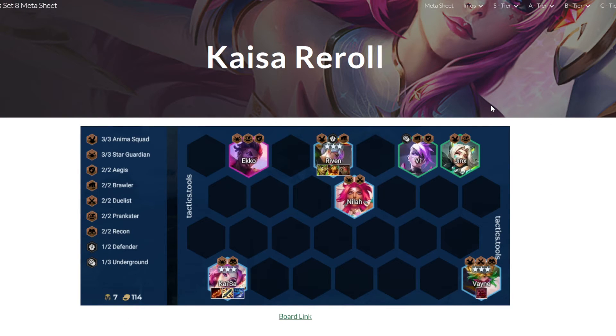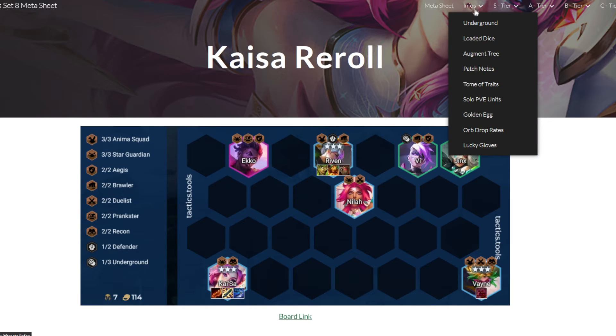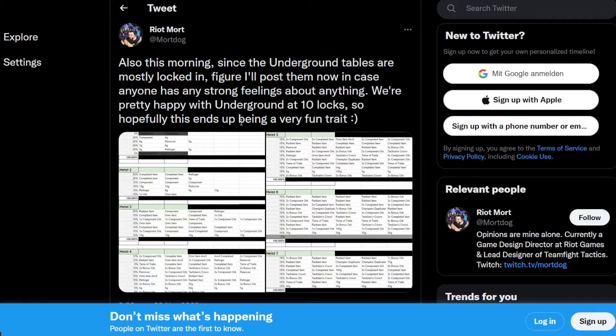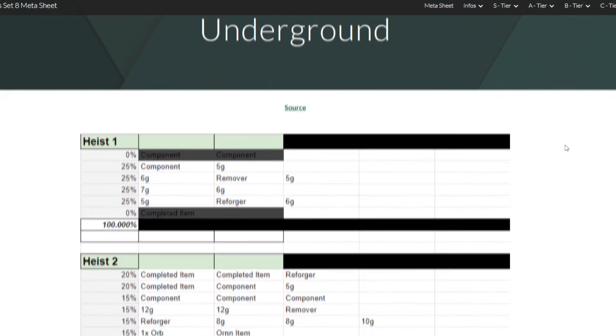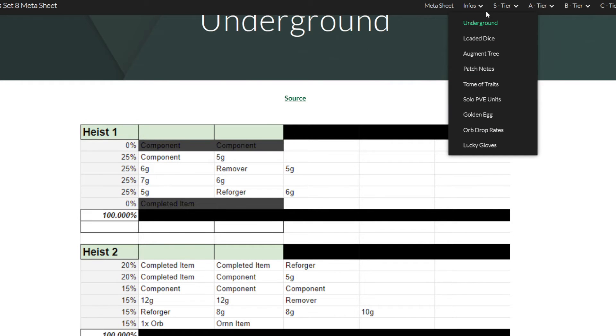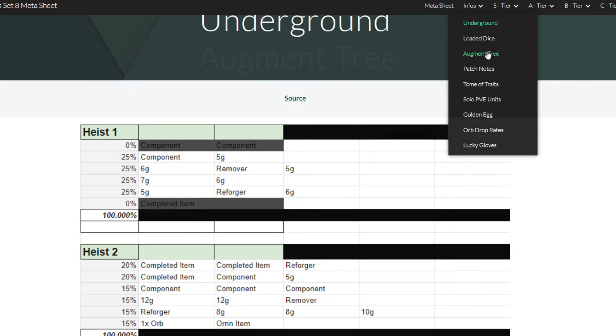There's also info in this metasheet for other stuff, especially game mechanics. If you go to the Info tab and then Underground, it will go to source — referring to the Mordok tweet where he shared the underground table. I also posted everything here on the website, so if you're ever curious about what the potential outcomes are for Underground, you can check it out.